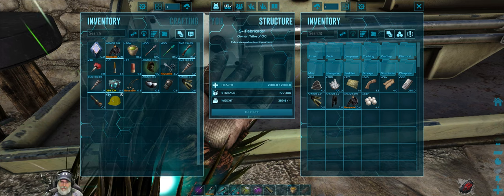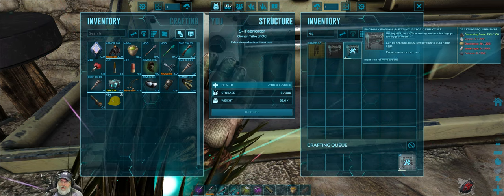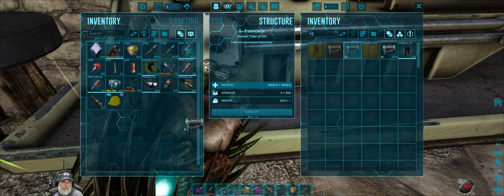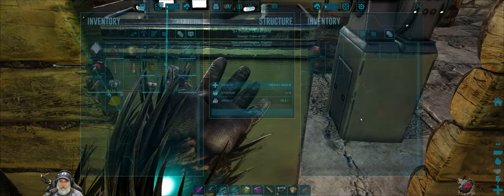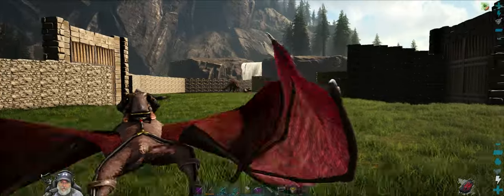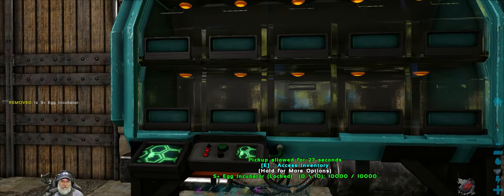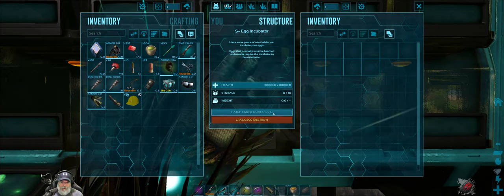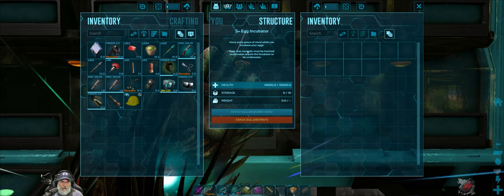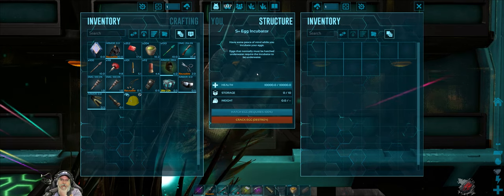We go back to the fabricator and pull resources to make ourselves an S+ egg incubator. We run over to the barn area and put it down - that's cool looking. It says crack egg and hatch egg require 100% incubation. Eggs that normally must be hatched underwater require the incubator to be underwater. Interesting.